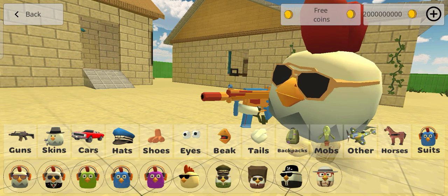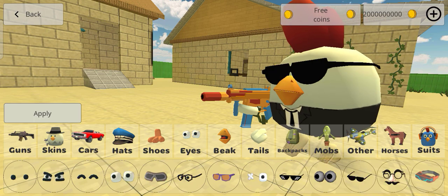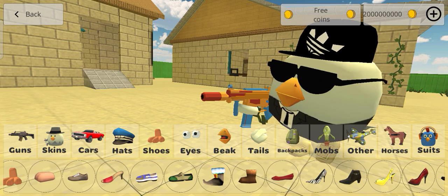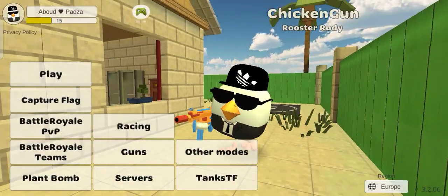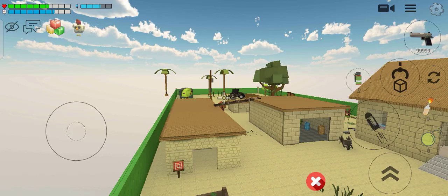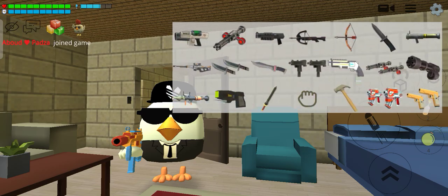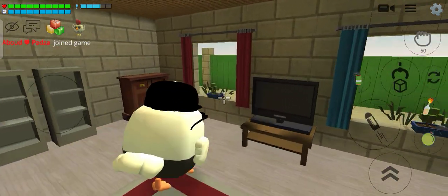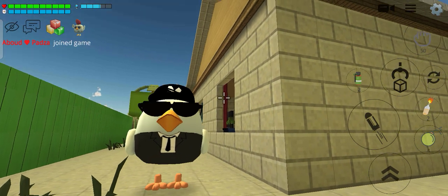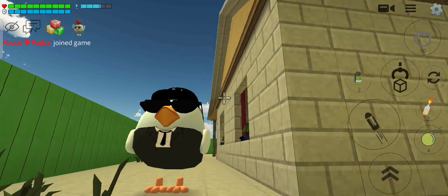So our next suit character is the businessman one. The eyes are this one, his hat is like this, and his shoe is this one. He forgot to add his tails. You can see this character - he seems a bit busy, he looks like a businessman. He looks like Bisny from Roblox Puppet. Tell me in the comments if you want me to make a Roblox Puppet video. You can see his skin and his legs.